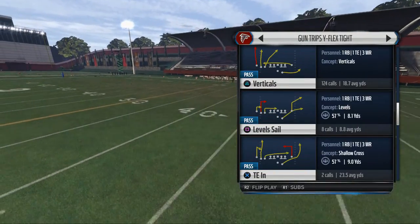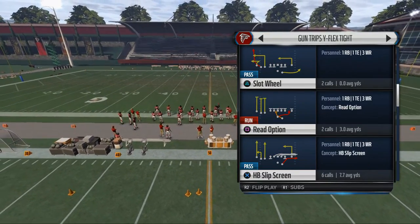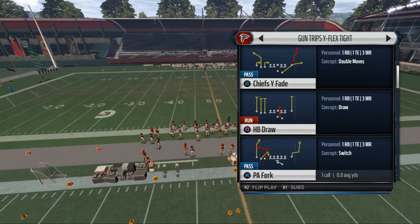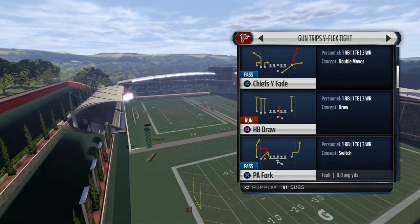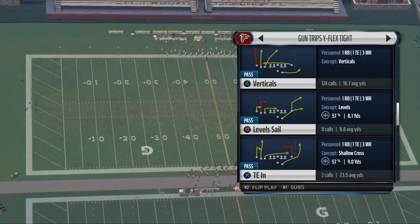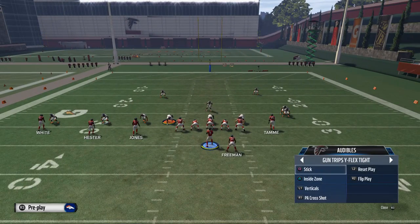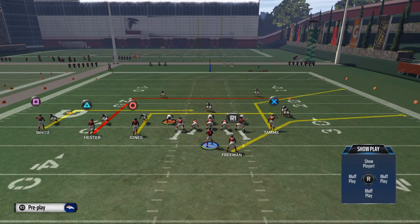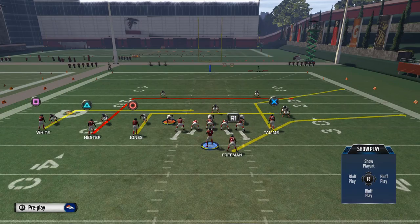This is the offensive formation that 'the problem' is known for running this season — he bases a lot of his offense out of this. If you watch the Problem Movement stream on Twitch you'll be familiar with this formation. It's in the Kansas City Chiefs playbook and has a lot of key tools we can utilize. Normally we come out in shotgun bunch and audible into it, but this formation is primarily something you want to use against zone coverage. The shotgun bunch is really our go-to man-beating formation, but this formation and surrounding plays are designed to beat zone.